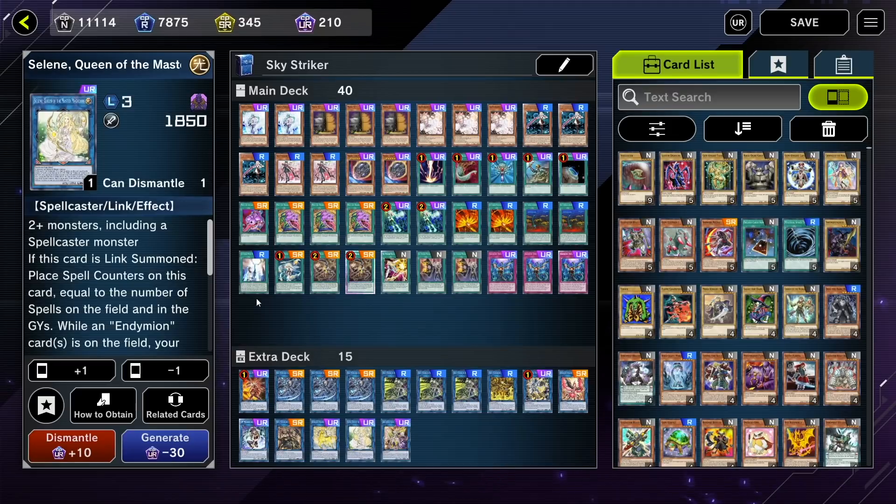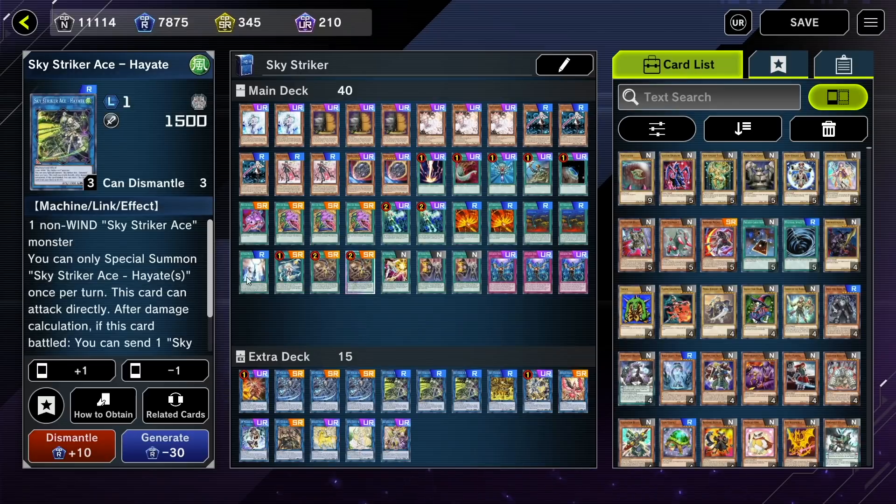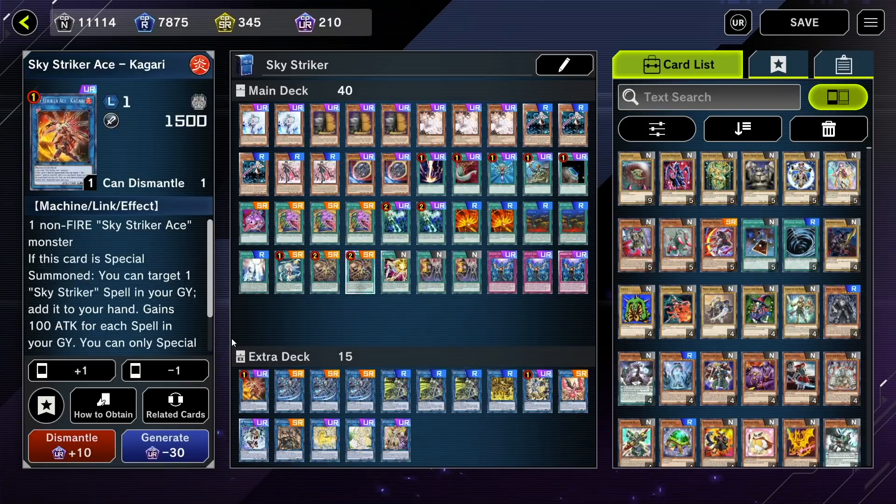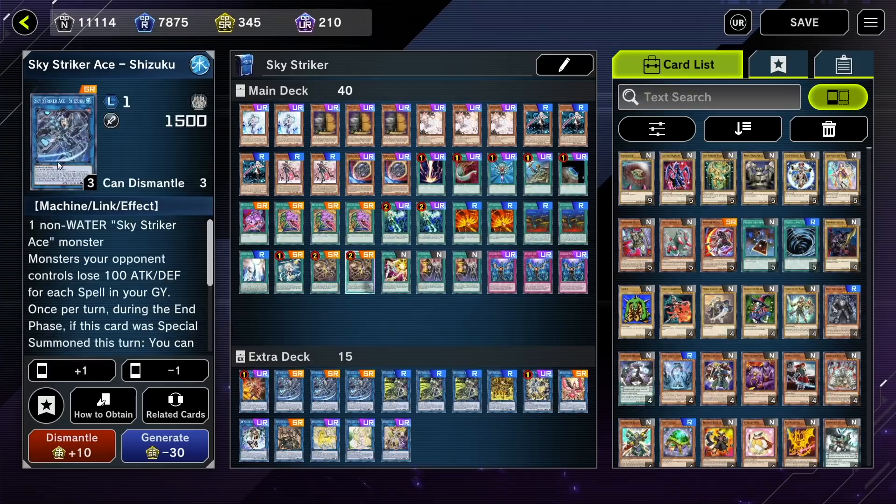As always, we are playing Selene so that we can go into our Access Code combo — it's a way to set up a kill on our opponent. Skystriker is a going second deck because we basically like to set up our Hayate on our first turn in order to set up our Graveyard and make some plays. We can either put a Ray in Grave with Hayate, or more often than not we're going to be putting a spell — usually Engage — in Grave, so that main phase two we can link into Kaigiri, get the spell back, activate it, and then link away into Shizuku, which is the Skystriker we usually want to end on.